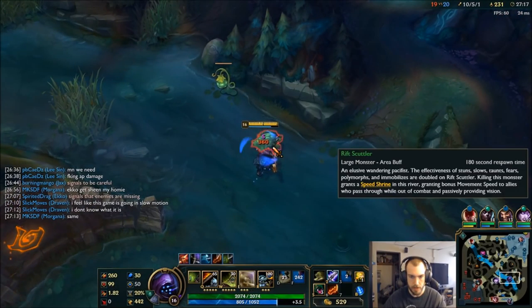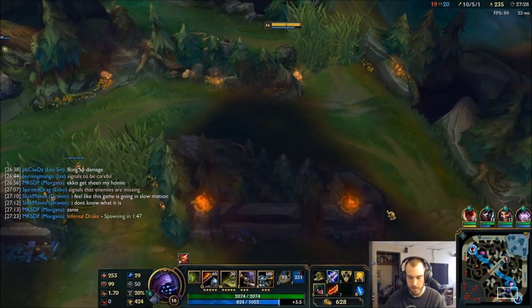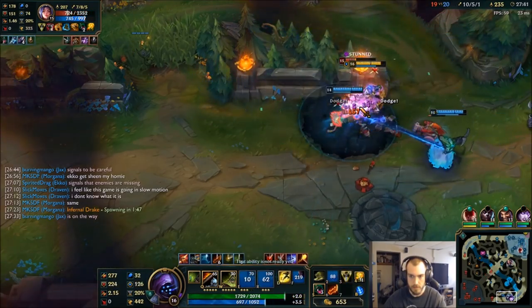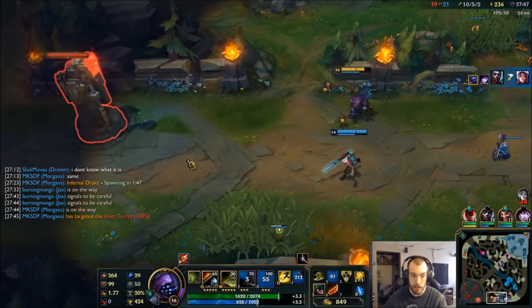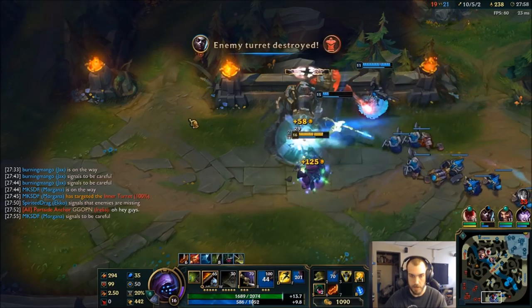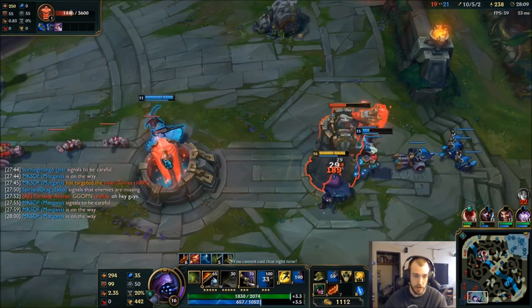Dragon's going to be up so I'm just going to grab this and then hide in a bush. They need to get vision there — because three of them are here, really the enemy team should be rushing Baron. This is a really stupid play by us, but I'm just going to get the third tower. If they can stall, we can get an inhibitor. We got three of us — the point of Baron is to get objectives, so if we get the objectives anyways, that's fine.